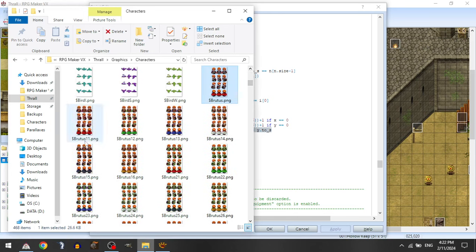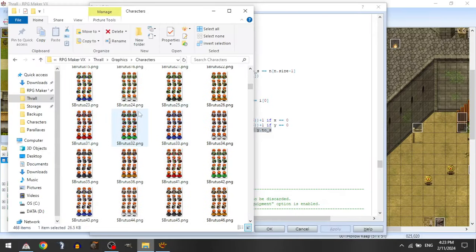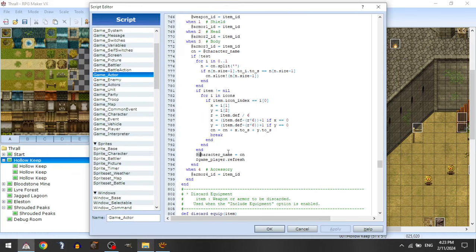It takes the character name — say Brutus — and concatenates those values to the end of the name. Within the game character folder, those values are determined there. So Brutus 1 1 means red armor and red cape, Brutus 1 2 means red armor and green cape, Brutus 1 3 means red armor and blue cape, and so on. I basically have 36 different sprites for each character, because there are 6 different colors that each armor and cape can be set to.